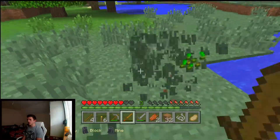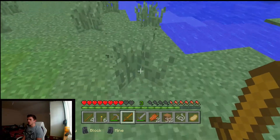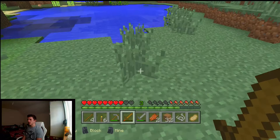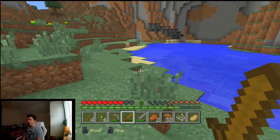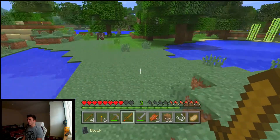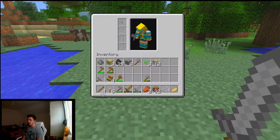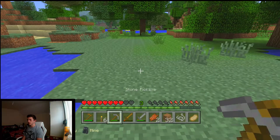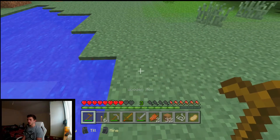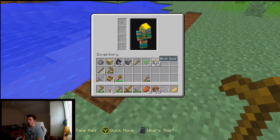We'll create a little patch here — oh there's a cow — a bit of a patch in which we can grow some wheat, and then we can harvest the wheat and make bread. That should be enough to sustain us for a while until we get a more sustainable range of food. Let me find my hoe — there it is. Let's till some of this dirt. We'll keep it next to the water; I only have three seeds.